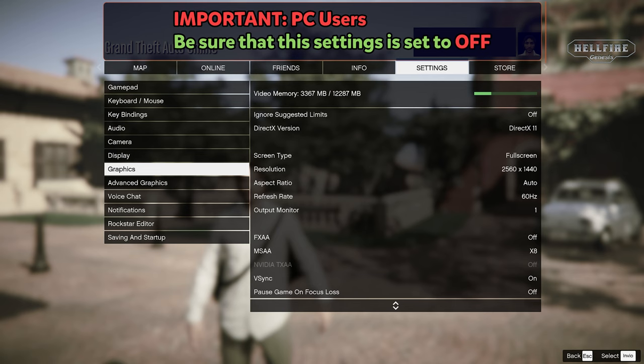First, you will need to set a setting in your graphics tab. Make sure that this is set to off, so the game will not pause when it goes to windowed mode.